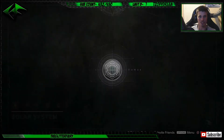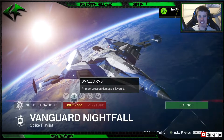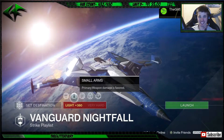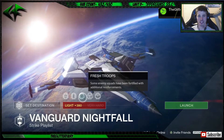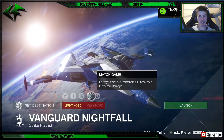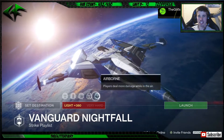Starting off with the Nightfall this week, it is going to be the Bond Brothers. You got Small Arms - primary weapon damage is favored - definitely my favorite modifier out of all of them. The only really way you can get better than Small Arms is to have Small Arms plus Arc Burn. You got Fresh Troops - enemy squads have been fortified with additional reinforcements. Match Game - enemy shields are resistant to all unmatched elemental damage, so you definitely want to have Arc, Solar, and Void. But Small Arms does actually kind of counter Match Game, so not too much to worry about there.